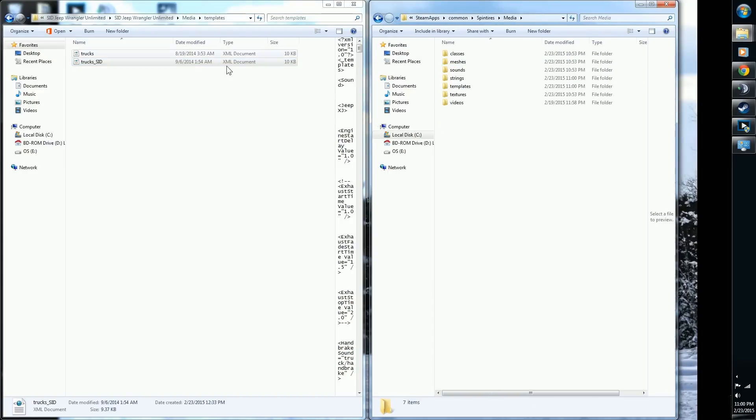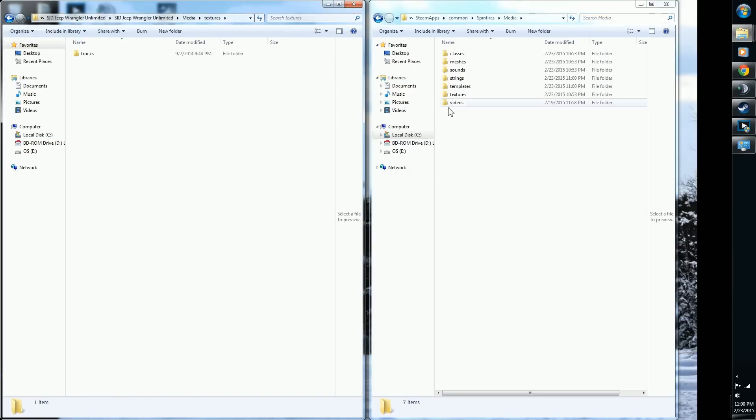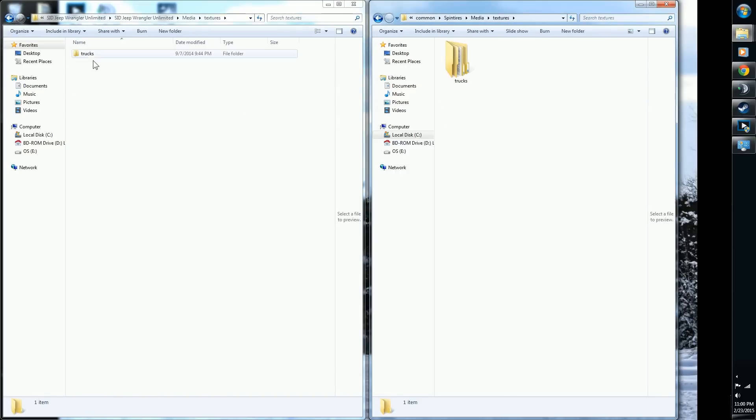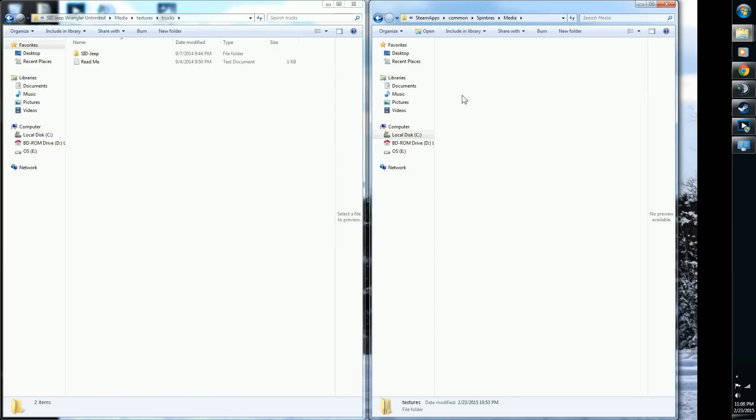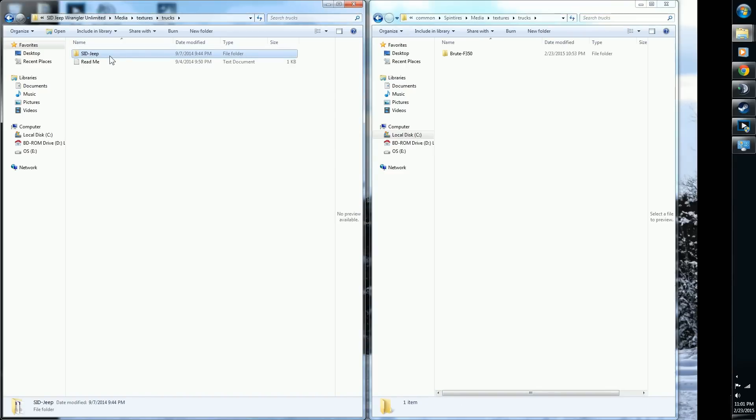Now you're at Textures — Textures. In this case the mod includes a Trucks folder inside Textures. Sometimes mods skip straight to this step. If this is your first mod and you're inside the Textures folder of the game, make a new folder called 'trucks' — all lowercase. The model will not work without it. Then click on Trucks, Ctrl+C, Ctrl+V.